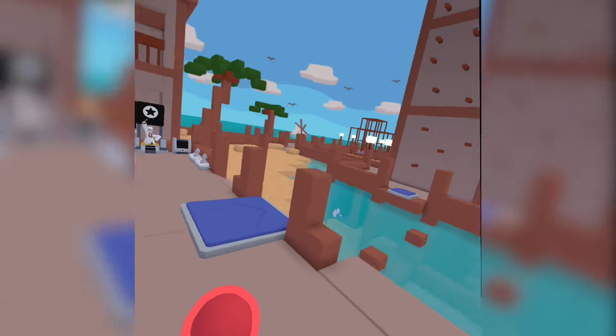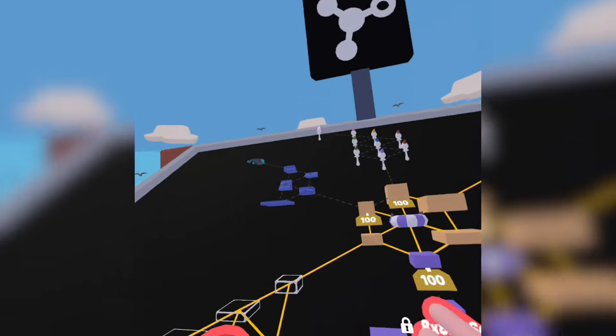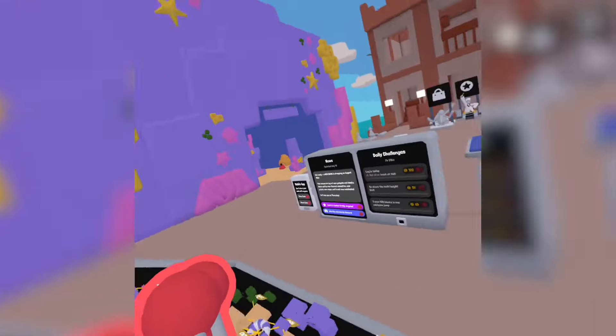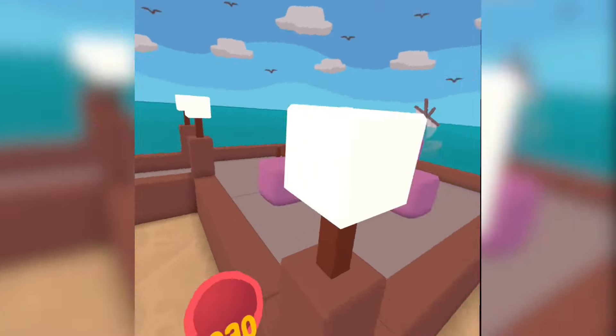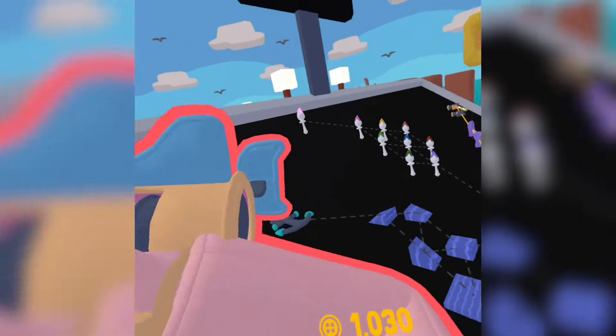The anchor weighs you down and makes you fall to the bottom of the water. You could use it for other creative stuff, so it's not completely useless, but it's one of those items you probably won't see people use much. I wouldn't spend my coins on it — it's just not that good.